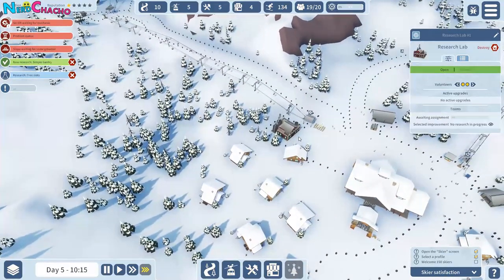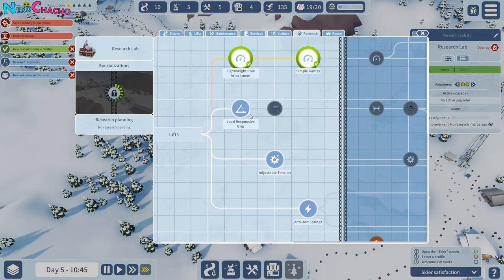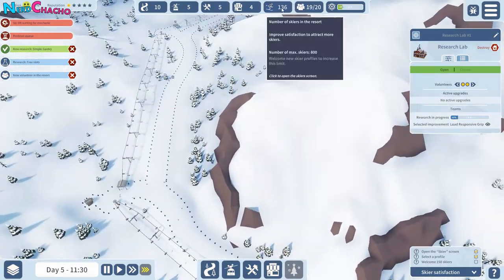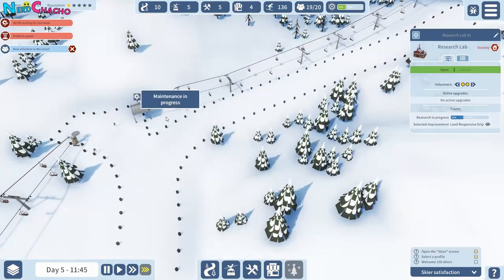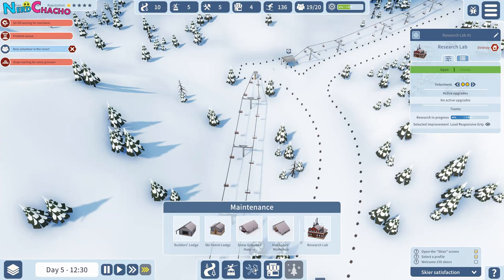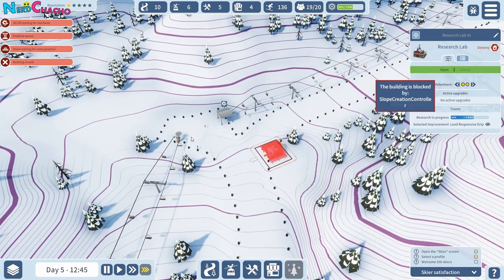Research is done — let's do another thing. I reckon responsive grip — let's just go in order. We're at 136, we're nearly there. Everything needs a lot of maintenance — perhaps we've underestimated what maintenance we need. We should probably put a mechanic workshop up here, right? There we go, let's build one. Done.